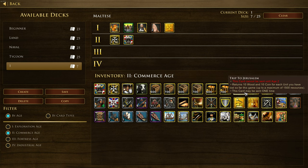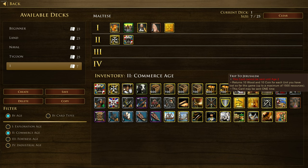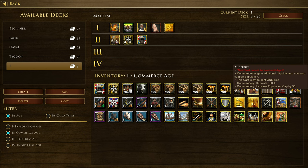We've got Trip to Jerusalem, which returns 10 wood and 10 coin for each unit you've lost so far this game, up to a maximum of 1500 resources. If you're planning a long Age 2 game, you can leave this card in your deck, and it can literally give you 750 wood and 750 gold in the back pocket. If you trade out 150 units in the second age, you've got 1500 resources in the bank.